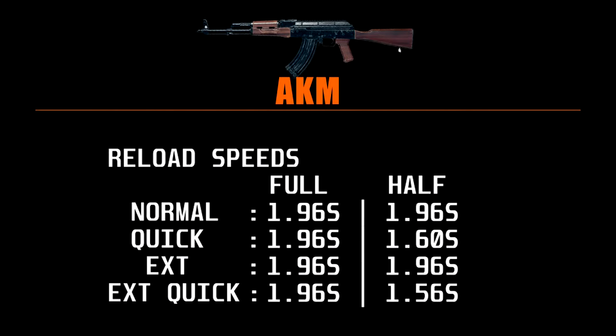So these results were very shocking. No matter what magazine you have equipped, the weapon still reloads at exactly the same speed when empty, and only the quickdraw and extended quickdraw have got bonuses for a half-reload. I imagine we might see a trend appear soon, and I have a strong feeling this is an oversight when PUBG Corp implemented the reload update for rounds being loaded quicker but did not compensate for the magazine bonuses. Let's wait and see.